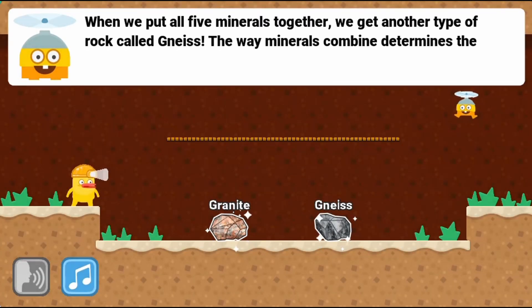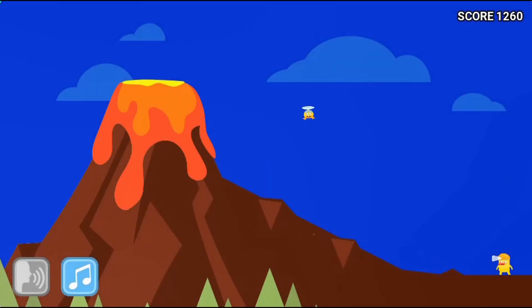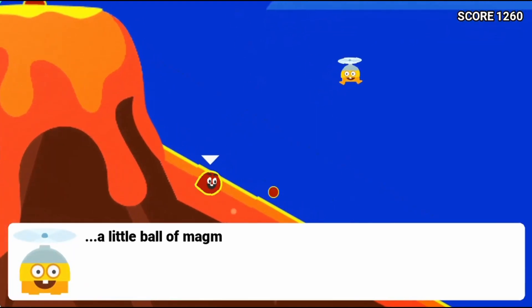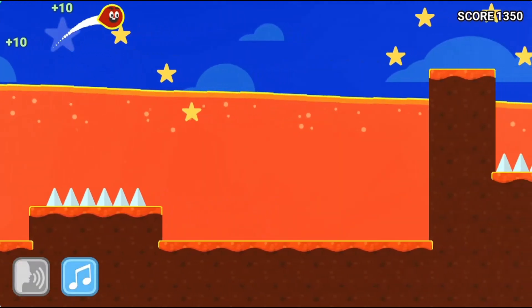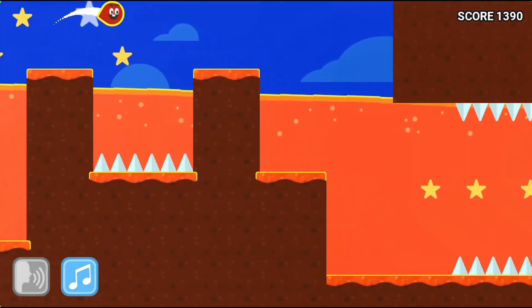Use the spacebar to move and jump to collect different objects to score more points. Read more about how rocks are formed. Click on different buttons to apply heat, cold, wind, or rain to complete different processes in the rock cycle.